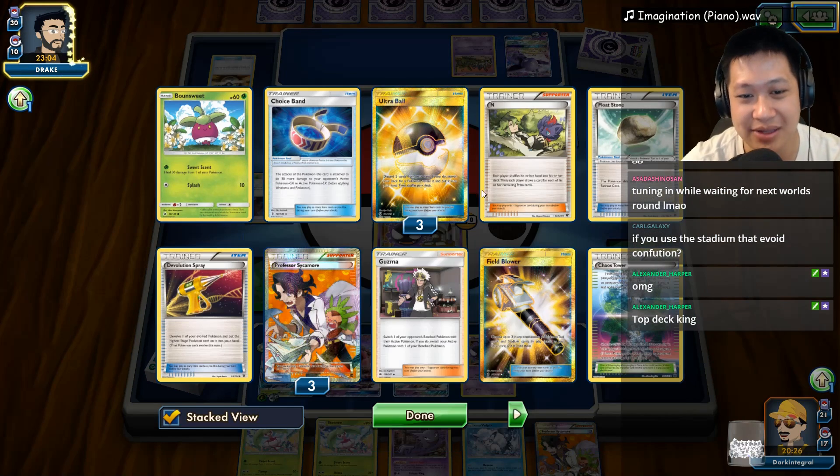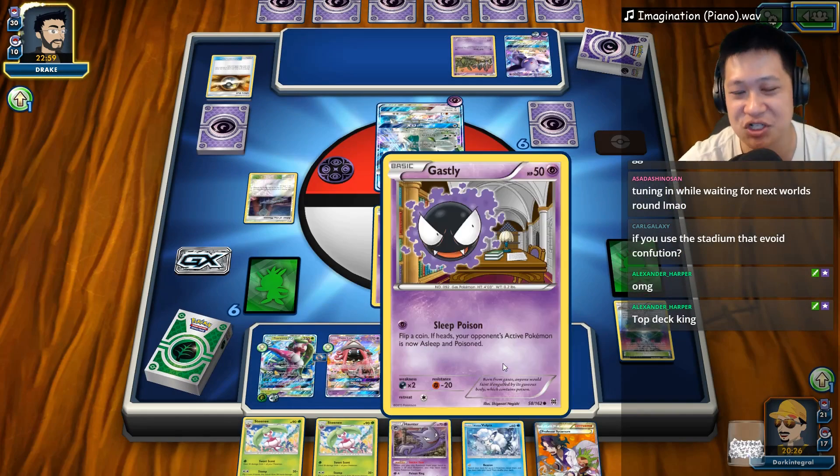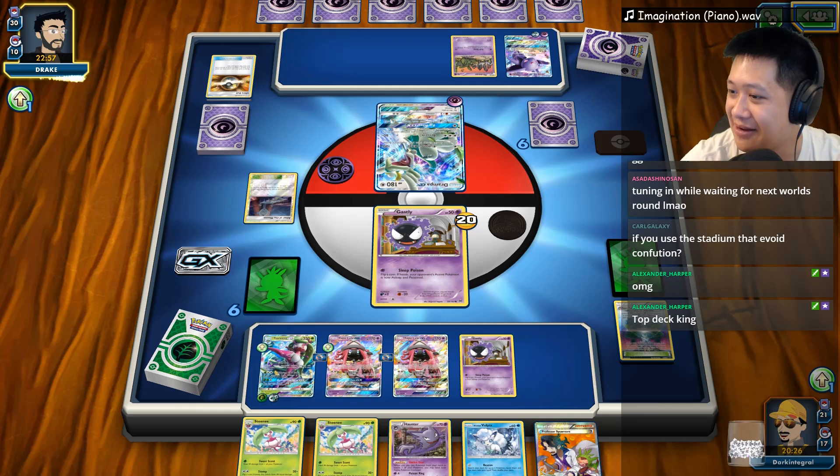We do have a one shot on them if the combo completely works. There's the Garbodor coming out — look at the item counts. Unfortunately I have to discard so many: one, two, three, four, five, six, seven. Two-shot on a Serena. That is scary.